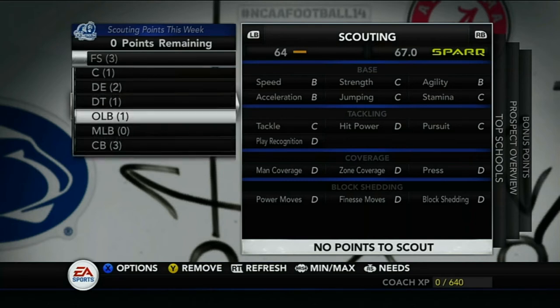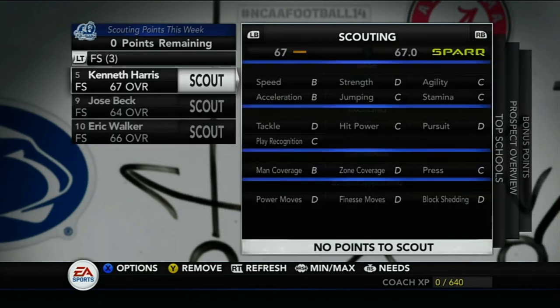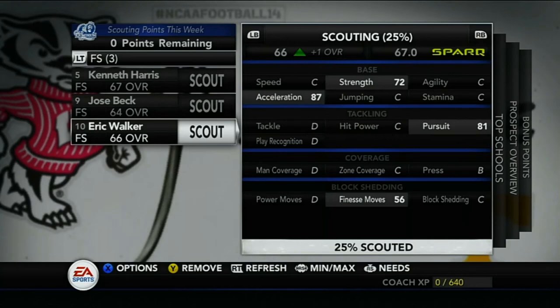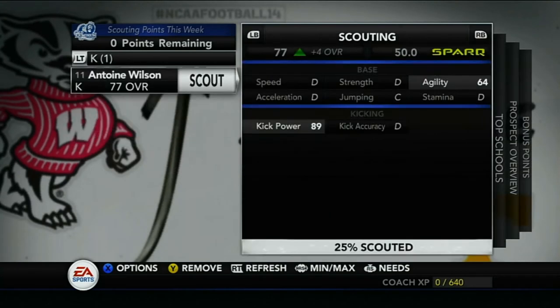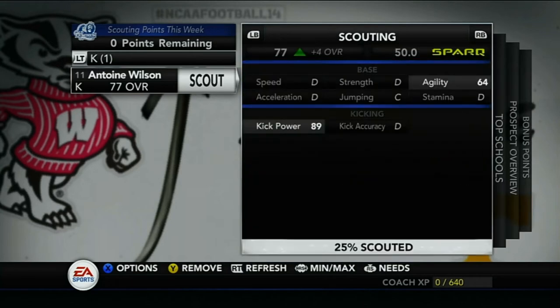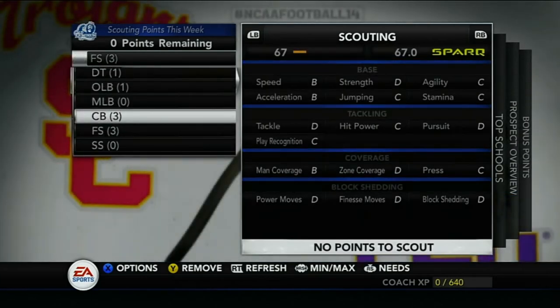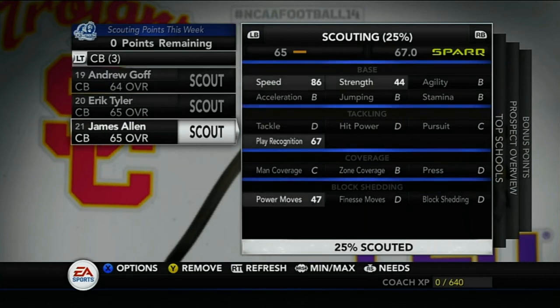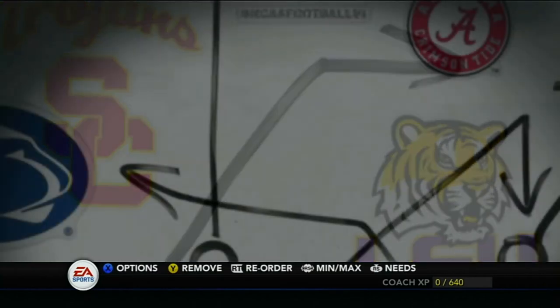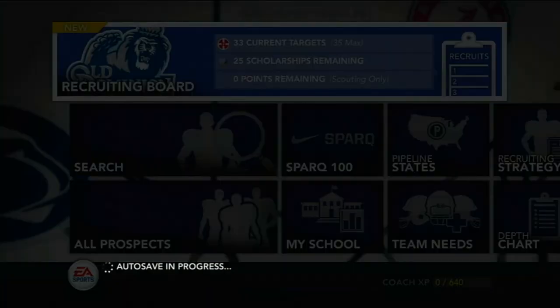Didn't get a chance to scout my outside linebacker prospect much. For free safety, Eric Walker has 87 acceleration and 81 pursuit — hopefully he'll turn into something. No kickers in my state were interested, but I found a two-star from Virginia — Antoine Wilson — starting with 89 kick power, which is pretty big. I also scouted James Allen with 86 speed — wish that was better, but we'll eventually find the athletes we need.